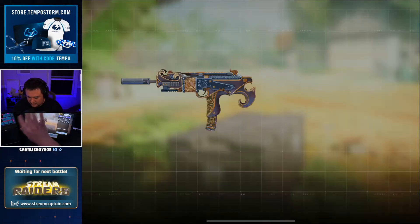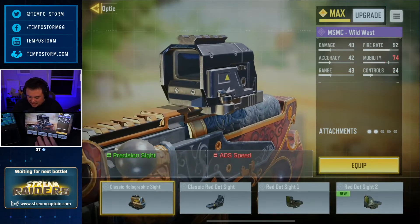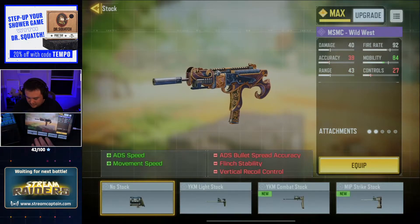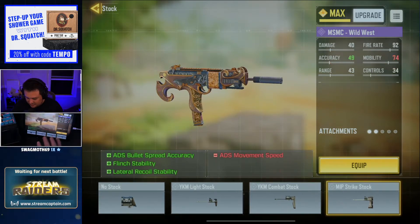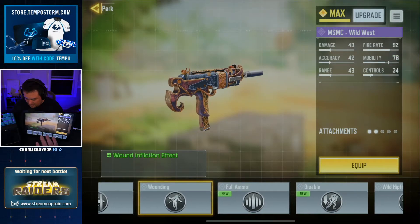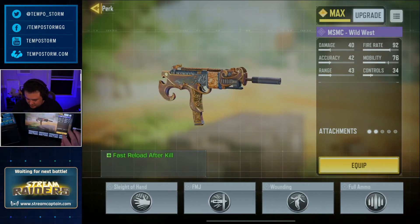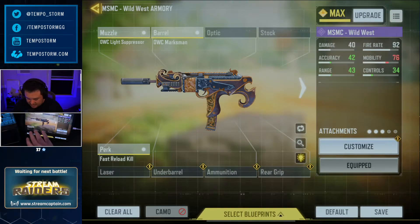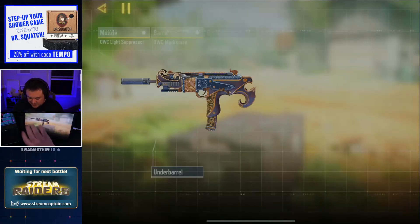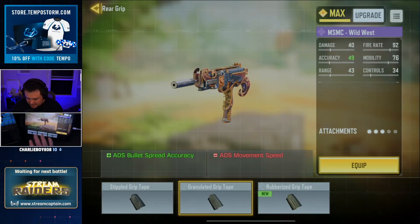You can have up to five attachments — same as Modern Warfare — so you do have to pick and choose how you want your gun set up. Stock options include no stock, YKM light stock, and many more. Perks include Sleight of Hand, FMJ, Wounding, Full Ammo, Disable, Wild Hipfire, Double Kill, and Fast Reload Kill. A perk also counts as an attachment. There are also lasers, underbarrel grips, different magazine clips, and rear grips.